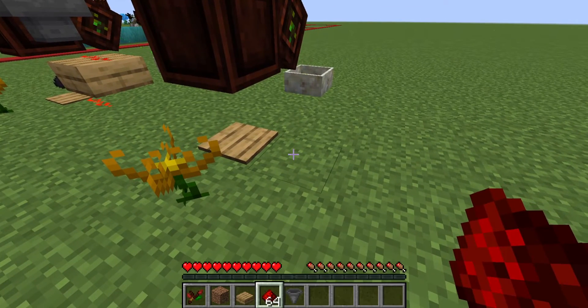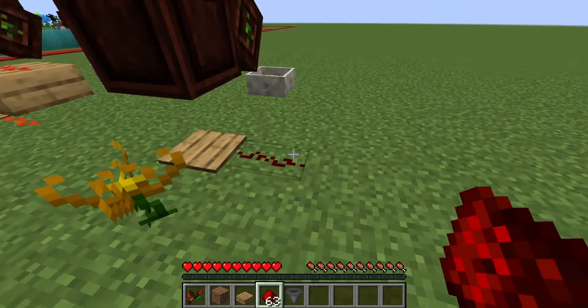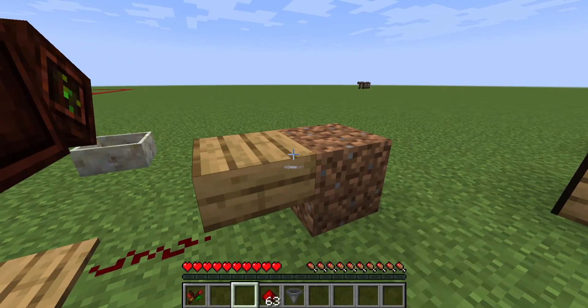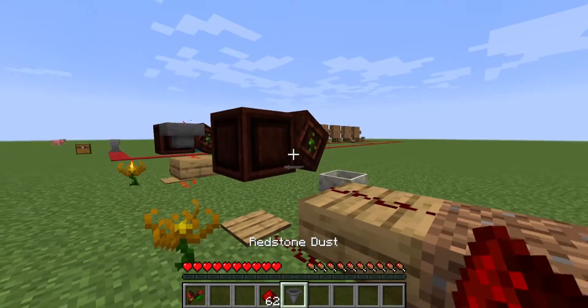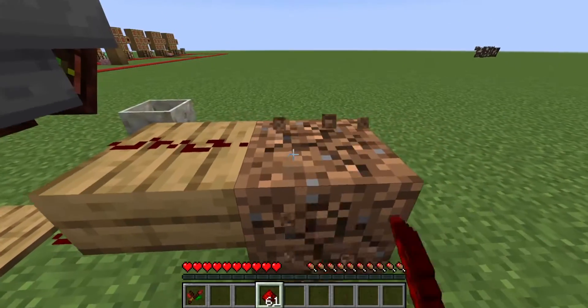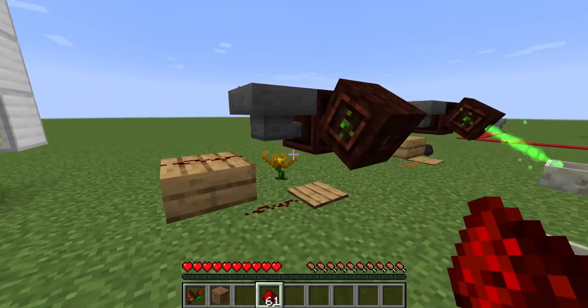Lead the redstone from this pressure plate: place one piece of redstone here, put a block behind it, an oak slab on top, redstone dust there, a hopper here, and another piece of redstone dust on top of that. Then you can remove your dirt block.